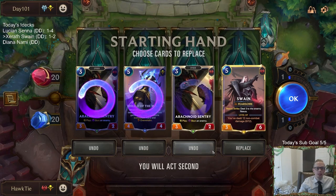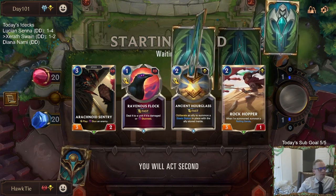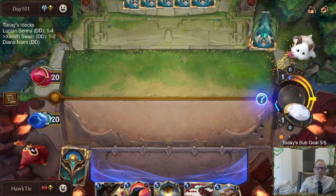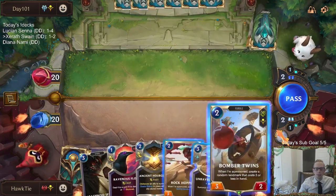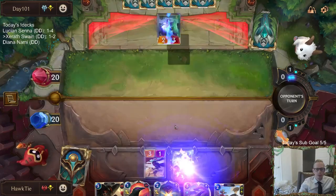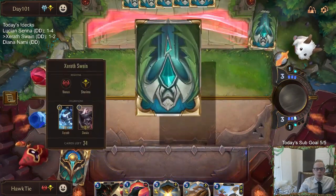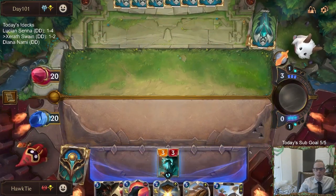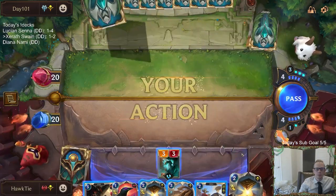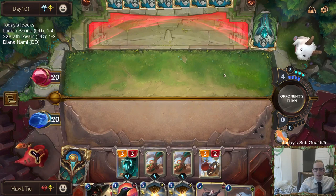Alright, the opponent's playing something different — I'm a fan of that. We'll keep an Arachnoid Sentry and send back the other threes and fives. Bomber Twins — if it's made of sand, I can ride it. I'll take the trade. One landmark for Xerath. That card's good. Merciless Hunter? That's what it's feeling like. They've never seen a contraption like this before — that's a good landmark to create for sure.